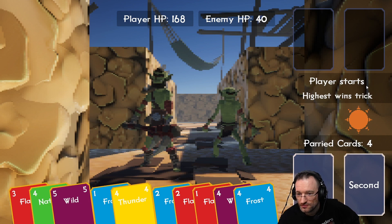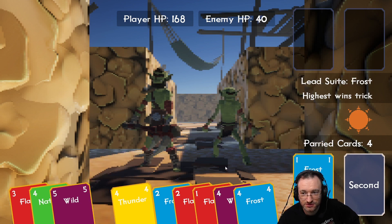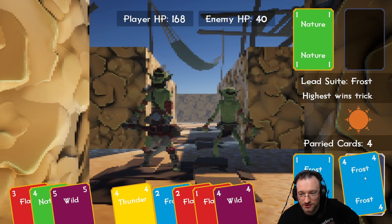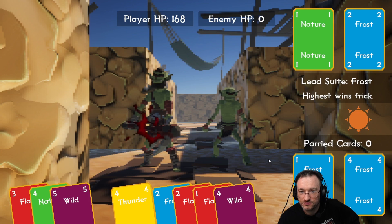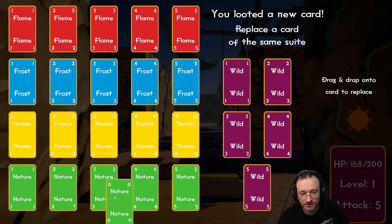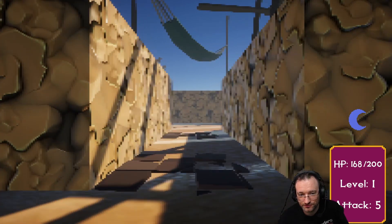I'm slowly getting it. Parried cards — okay, highest wins trick so this time we do it the other way around. We use a low frost card; they play one which is the wrong type. Let's see if they can react with a high frost. We have zero nature now so we should probably replace something in the middle. We want to have high cards and low cards. Now we've got the moon thing.